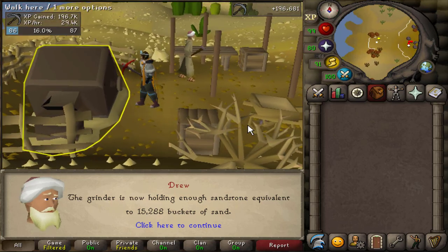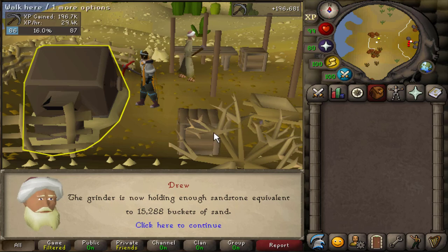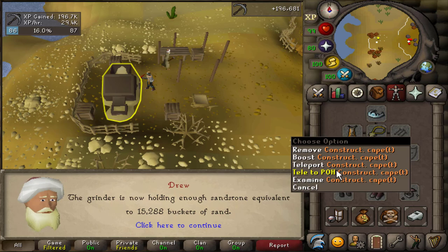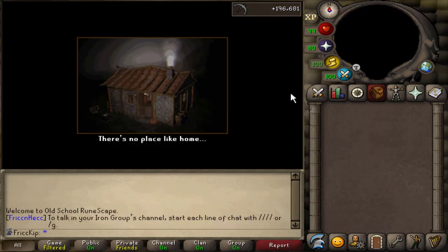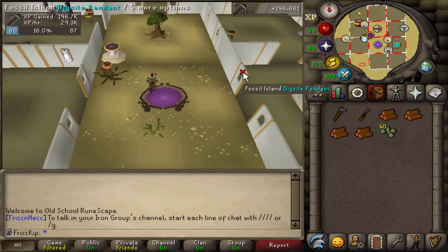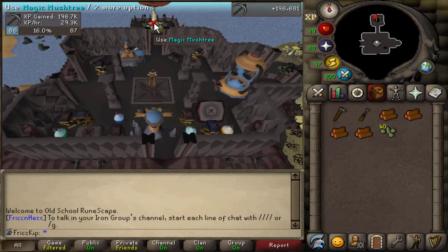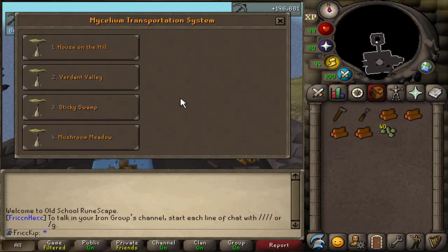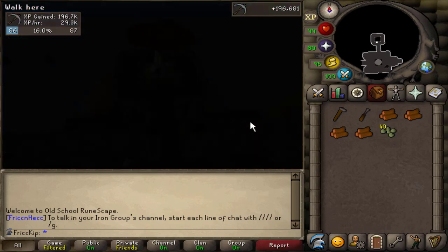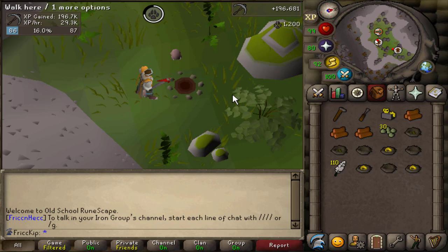First day of mining sand, I averaged about just under 30k mining XP per hour - very, very inefficient. Got a bit over 15k buckets of sand, which means I mined like 2,200 to 2,300 buckets of sand per hour, which is pretty bad. If you're actually paying attention the whole time, you could probably get like 40k XP per hour and maybe 3.5k buckets of sand. But at least it's better than filling up buckets of sand in Yanille. Back in 2018 on my hardcore, I would move my POH to Yanille, teleport to the POH, fill up buckets of sand and bank them at the GE - that was maybe 1k to 2k buckets per hour with no XP at all.